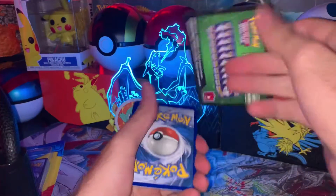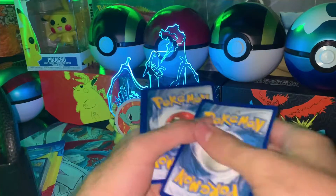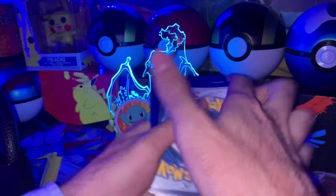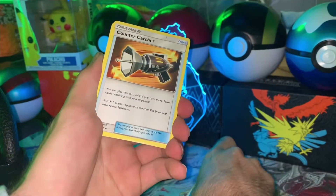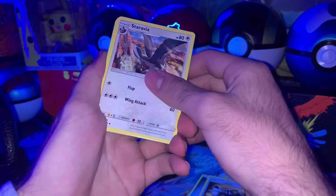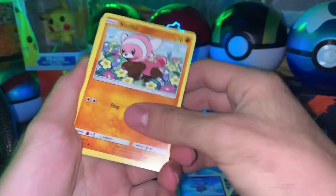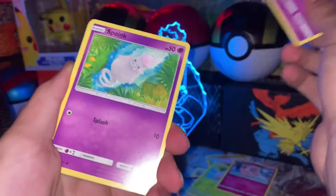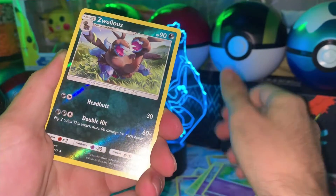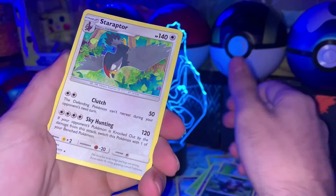We didn't get lucky this time with a green coord, but nobody knows. We got: metal energy, culture capture, starradia, grumpy, stuffo, execute, jiggiepaw, chineko, boink, and willows.